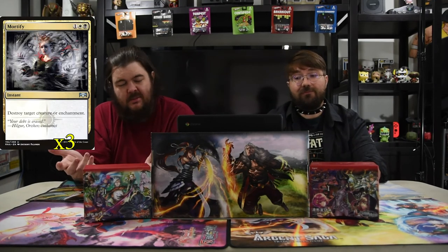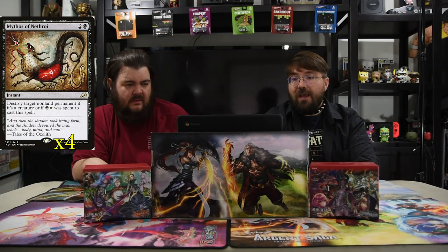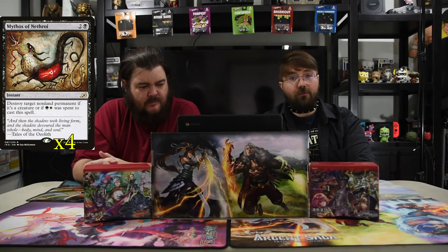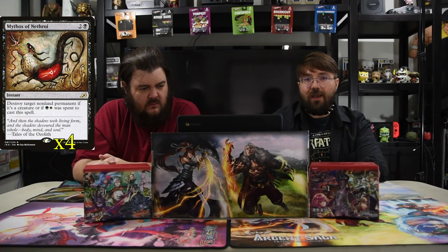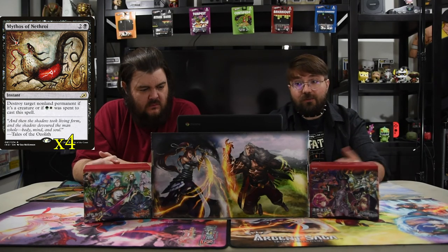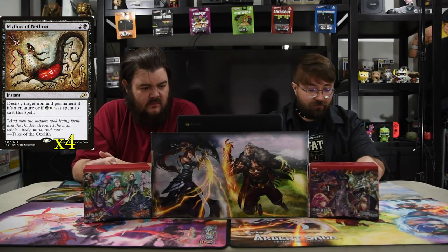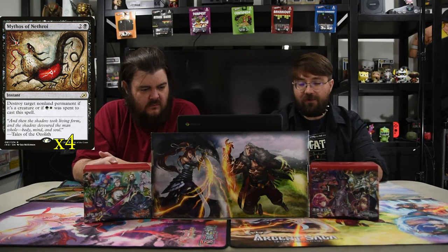Next up is Mortify — black, one, and one white — destroy target creature or enchantment. It's a really good kill spell that does exactly what it needs to. Also we have Mythos of Nethroi — two and a black instant — destroy target non-land permanent. If you cast it while having white and green, you can destroy anything regardless of type. Paying three to destroy anything at instant speed is super awesome — your enchantment, artifact, planeswalker, whatever. Very powerful and should be used all the time.